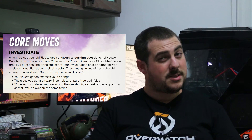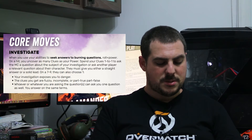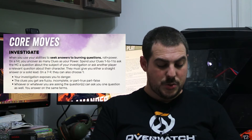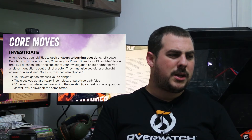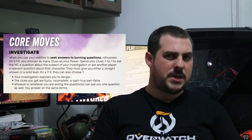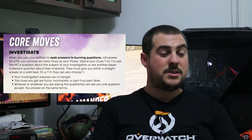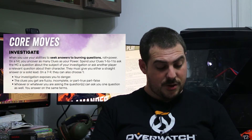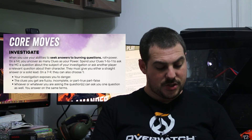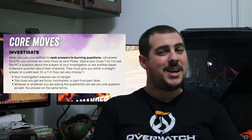That could be used very sparingly but really depends on your tags, since each tag you spend equals power, and that's the number of questions you get to ask. On a seven to nine, because it's a partial success, you have to choose a disadvantage: your investigation exposes you to danger; the clues you get are fuzzy, incomplete, or part true/part false — maybe you're shaking someone down and they don't tell you the whole truth and send you somewhere that might be a trap; or whoever you're asking can ask you one question back and you answer on the same terms, which means the MC can also ask you something and use it against you later.